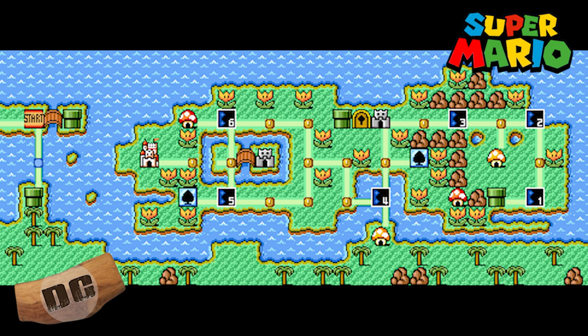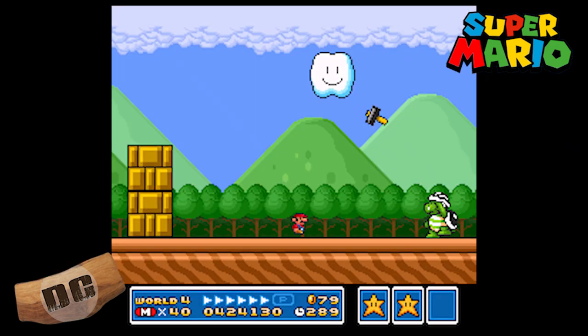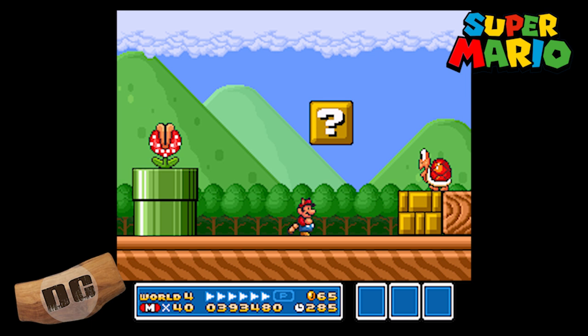This is my all-time favorite level right here. It's World 4. It's got six levels, three sledge brothers, two fortresses, two spade panels, four toad houses, and a castle that has been taken over by an airship. Everything in this world is huge and it looks amazing. And at the time, when it first came out, it was the coolest thing I'd ever seen.